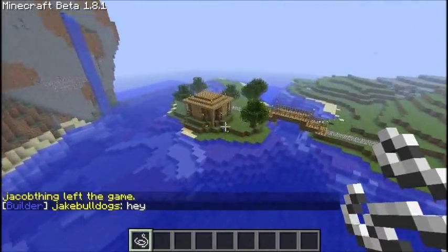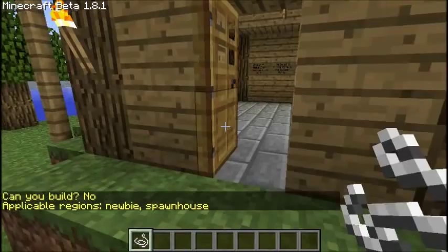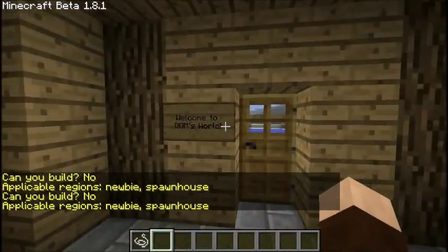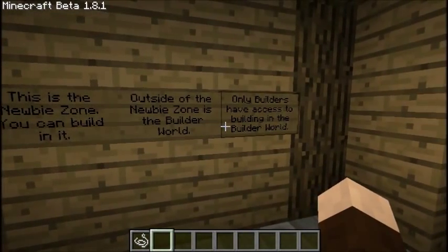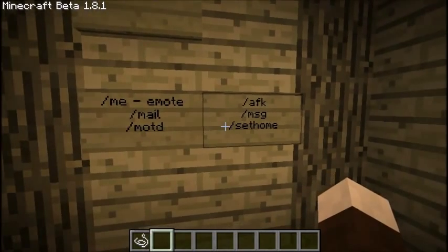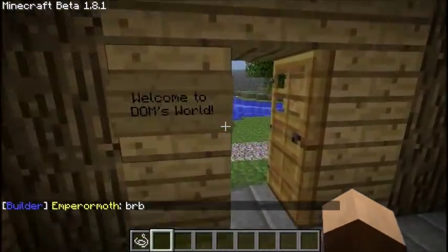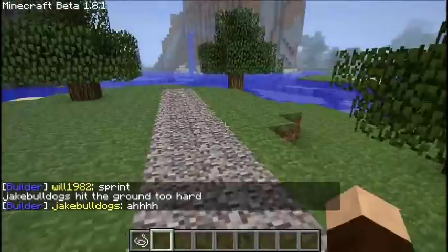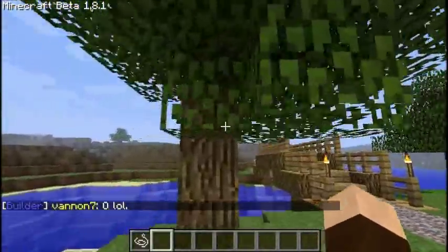We're back here — if you guys remember this from the last video, this is the Newbie Starter Zone. I went ahead and added a few things to the Newbie house. There's a little welcome sign, an explanation of how everything works, what's the difference between a Newbie and a Builder, and I added the commands that you guys can use. I didn't add what they do — you can figure them out by playing around with them. Actually, I might do an episode on just how all the commands work, and if I add more commands in the future I'll make a new video detailing that command's ins and outs.